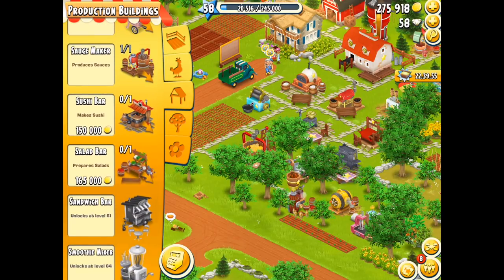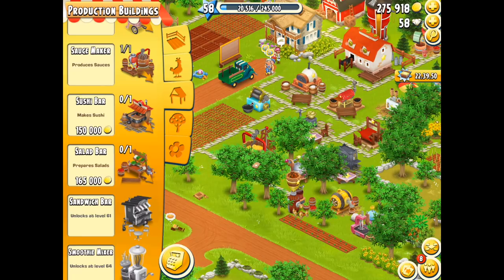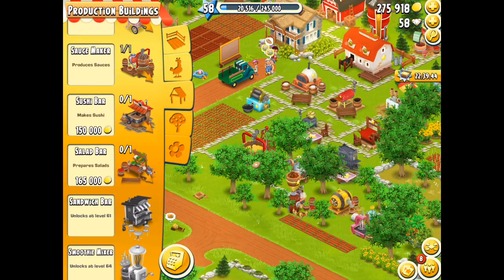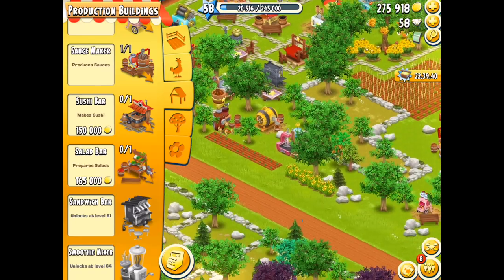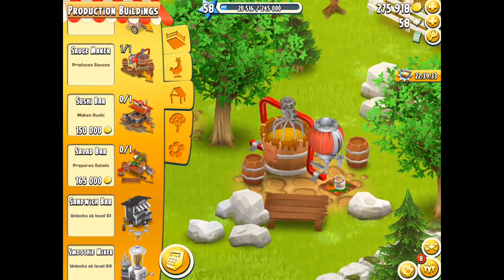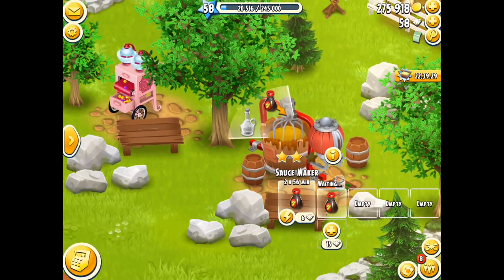Then when I get to a certain stage or requirement where I get a lot of orders, then I think about buying it. At the moment I've got two machines. I've got the sushi bar, which is 150,000 gold coins, and I've got the salad bar, which is 165,000. Now I'm starting to get a lot more orders for the sushi bar, so I'm really tempted to add that one in today. I also have the sauce maker down here as well, which is able to produce a lot of items that can be used within the sushi bar.